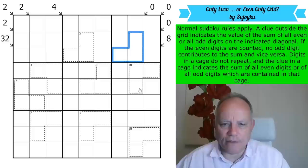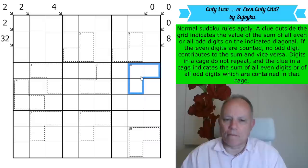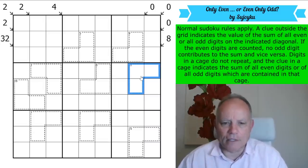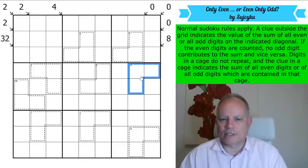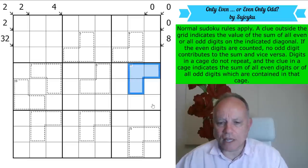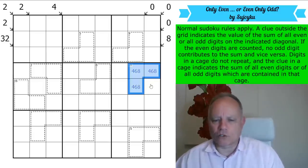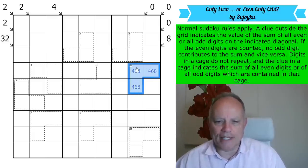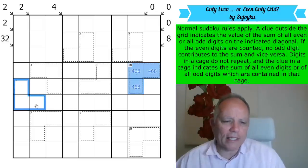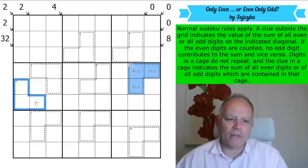What I've noticed — better than all of this — is the 18 cage. That cannot be counting only odd digits, because it would need two odd digits to get to an even number, and they'd both have to be nine, which is not allowed in the same cage or box. So this is counting even digits. The two biggest even digits are eight and six — that's not enough, so all of these digits are even, and they must be 8, 6, 4. The simplest way to see that: if you add all the even digits together they add to 20 — what do you take out to make 18? It's two. But this 16 cage is not necessarily the same — it could be counting the odd digits, a nine and a seven, ignoring the one even digit.